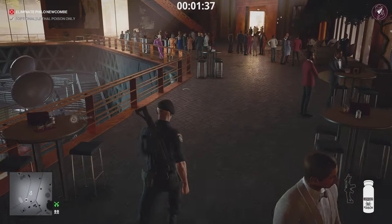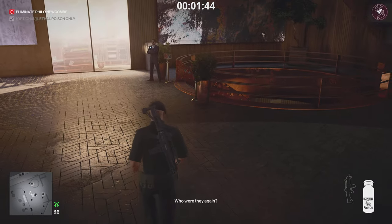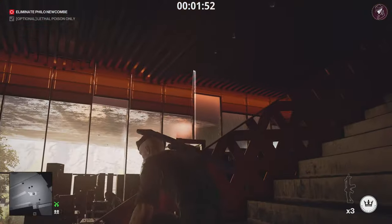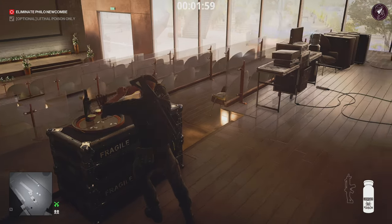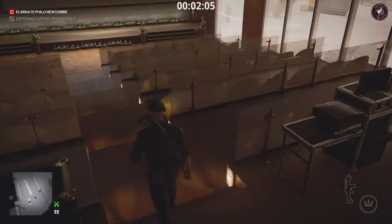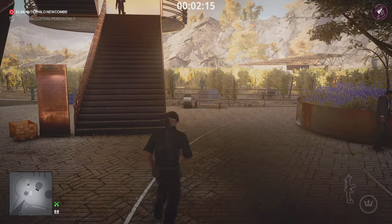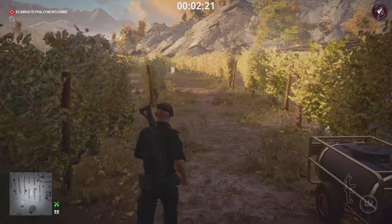He walks off down into the cinema area, and we're going to poison a glass of wine down there that he's going to consume. The downside to this strategy is there's a little bit of waiting at the end. Once about halfway down the stairs, crouch and toss a coin in the opposite direction to get everyone to turn around before poisoning the glass — we don't want to be spotted doing that. Then you can either watch it happen or head straight to an exit. At the end I'll show you what the ancestral pen looks like, how it works, and compare it to the regular fountain pen.